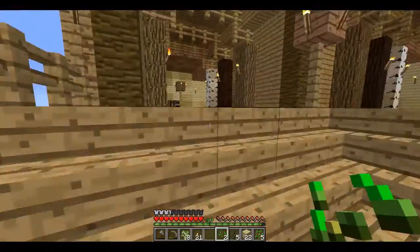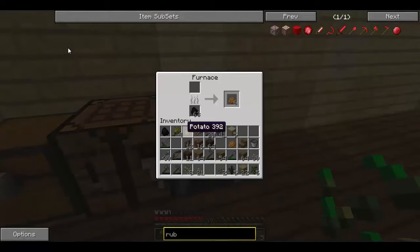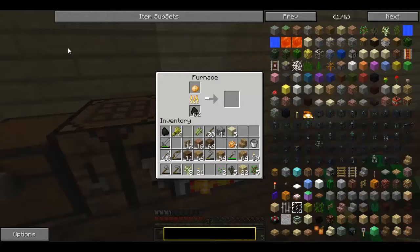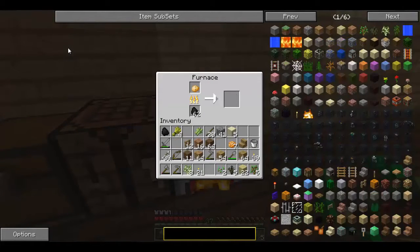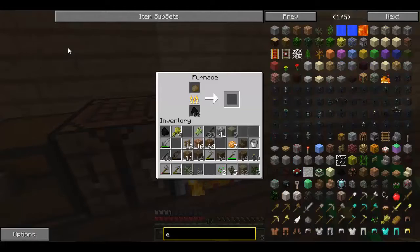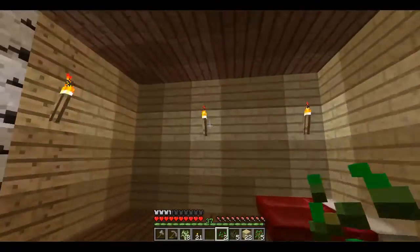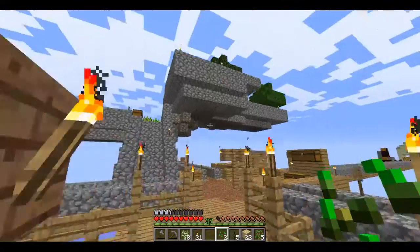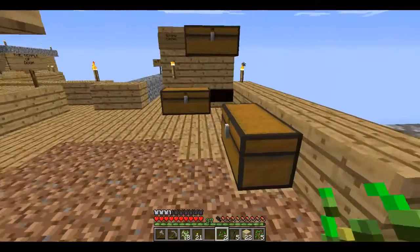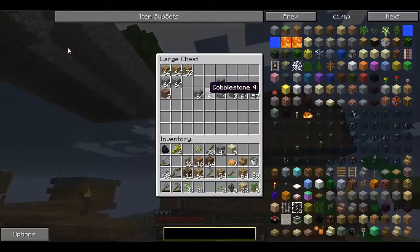I'm going to make more furnaces because one is just not enough. There we go. We need to make glass - I'm going to make another furnace for that. I'm going to organize this stuff too - building supplies.